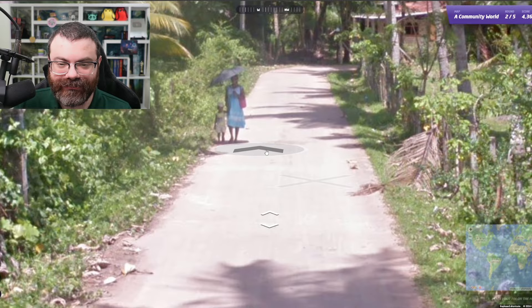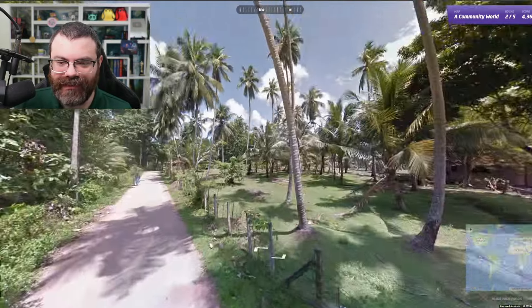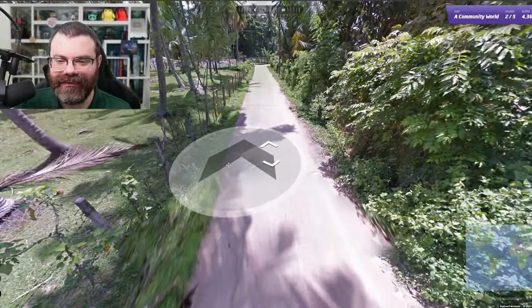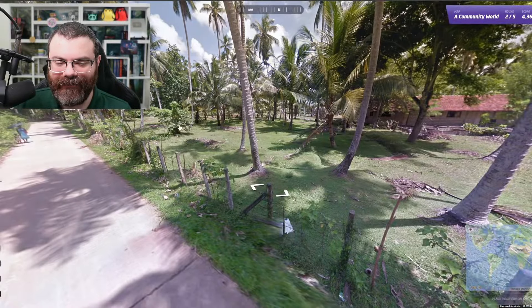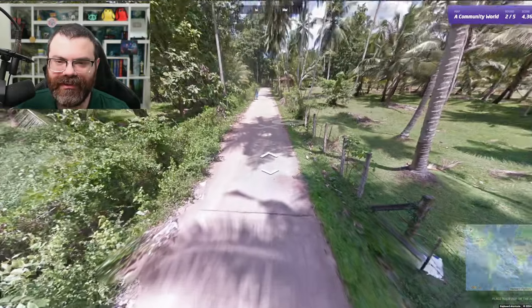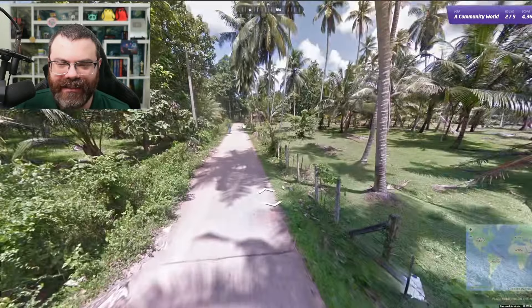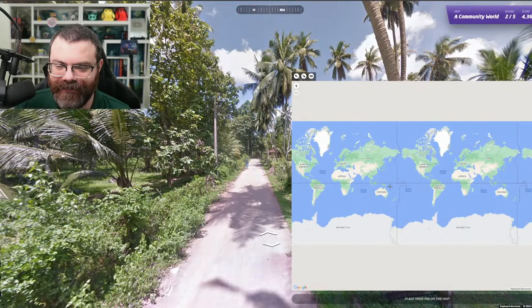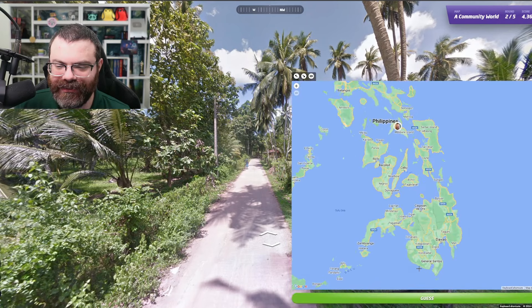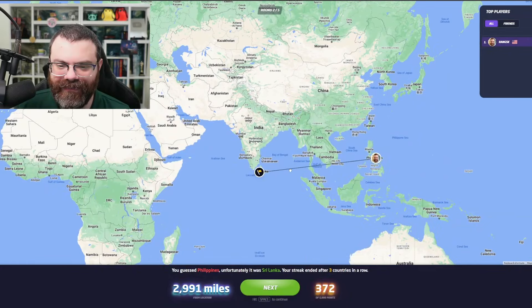Hello person, ooh — umbrella. What does this feel like? We've got palms, a lot of palms. Where are we walking? This is a trekker. Cement roads usually means Philippines. I'm not totally against the Philippines guess here. Let's do Philippines, right here — I don't know where in the Philippines to guess, so I'll do something central. Not Philippines — oh, we were in Sri Lanka. I don't think I had any chance of guessing Sri Lanka for that one.